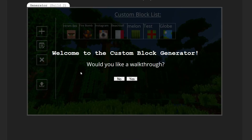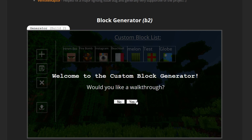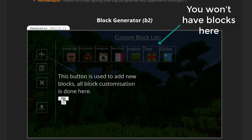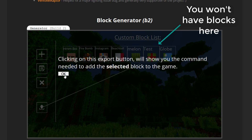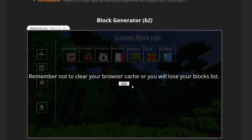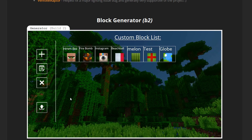When you go on the generator for the first time, as you can see it's been completely redone. There's now a new tutorial, which I'm going to skip. Basically we've got a Create Block button, an Edit Block button, a Delete Block button, and also an Export Command button which pops up with the commands you need.